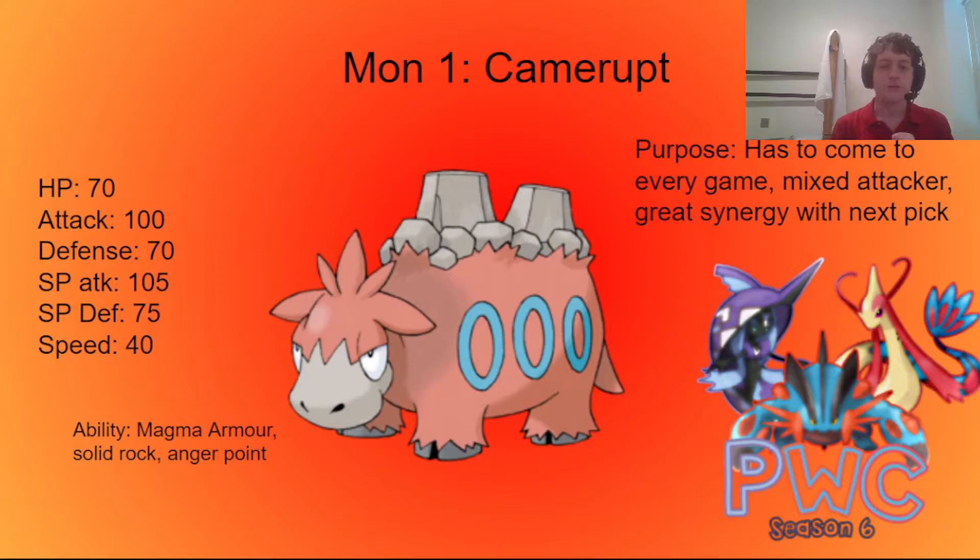Fun thing — it has those beautiful mixed attacking stats. Base 100 Attack, 105 Special Attack. No matter what side of the spectrum you're looking at, this thing is quite powerful. Not only that, its base 40 Speed does have its uses in Trick Room, depending on the scenario. It is a nice Stealth Rocker — always great to get those. And Solid Rock turns it into a nice tank depending on the matchup. Plus, its Ground typing can be handy in many scenarios. And with our second pick, Camerupt will only get stronger.